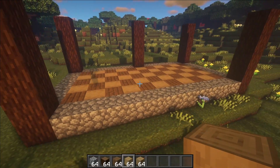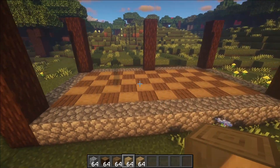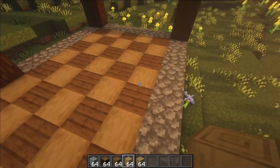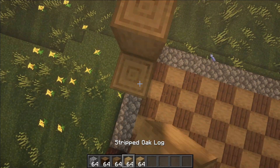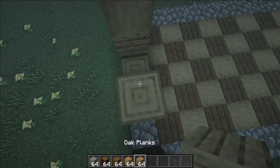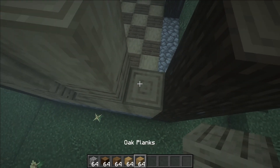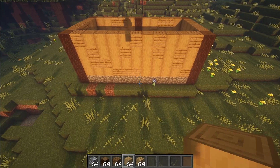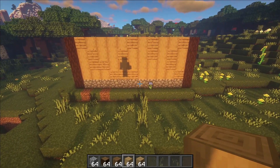Now it's time for the walls. Get your oak planks and stripped oak logs. Remember that we are going to be punching out some of the blocks for the windows and also for the door. While placing in the wall, keep in mind that we need some texture, so I randomize my blocks. If you're having a hard time getting stripped oak logs, just use planks instead and it'll still look just as good.